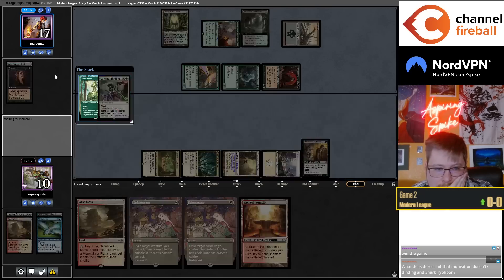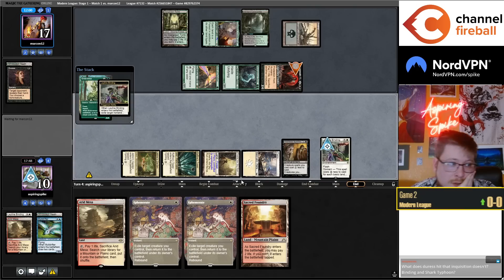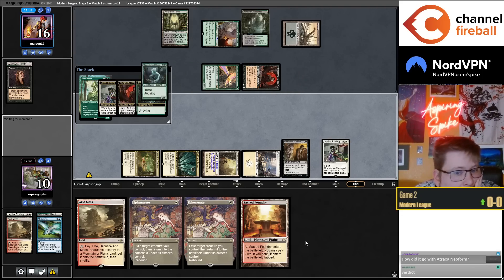What does the sideboard address? Inquisition, Binding, Typhoon, Murktide Regent, Fury, Solitude, Teferi Time Raveler, Karn the Great Creator, Yawgmoth. Obviously not bringing all of those in every matchup. Supreme Verdict is a really big one.